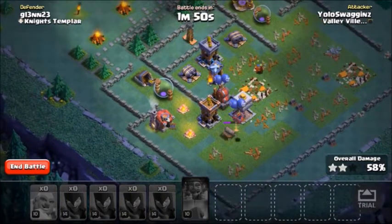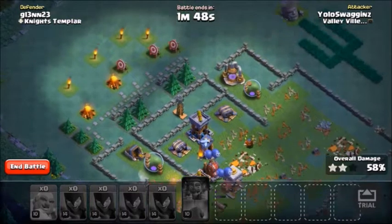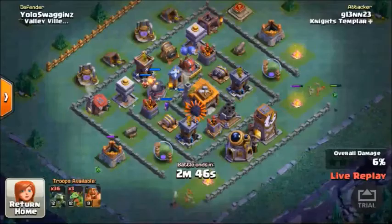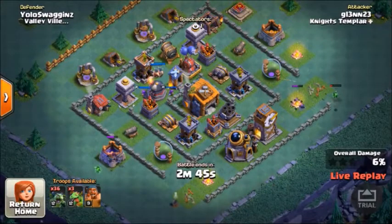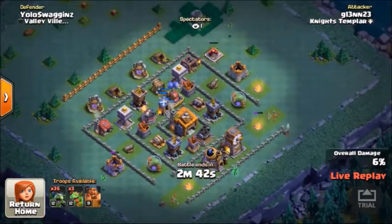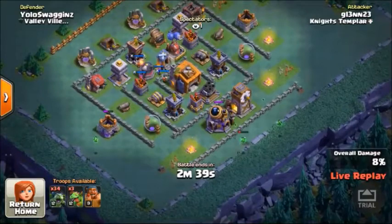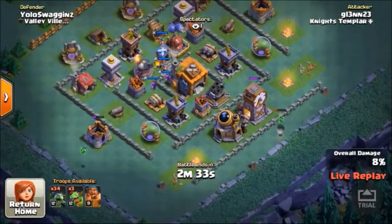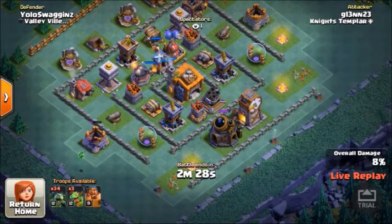So that is the Max Night Witches, everybody. They're a lot stronger than this — I just wasn't getting the right bases today when I was attacking. Guys should definitely try them out if you're at the Builder Hall 7 level. Very strong. I'm curious to see what this guy does, because air doesn't work the best on my base. I have air bombs all around here.